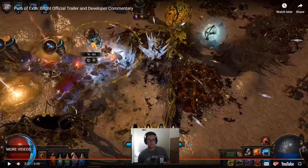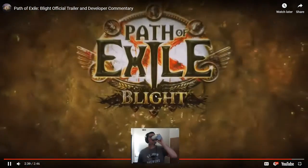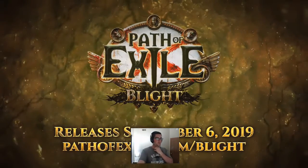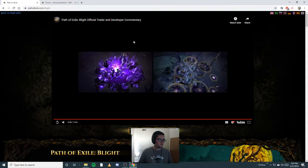The master rework where you can indefinitely stack masters, and then the skill bar - those are the two things I'm really hyped for. Check out Path of Exile Blight on September 6th. Looks like the skill bar might be toggle, so we might have a whole other bottom bar that we can toggle, which would be great for auras, heralds, any of that.